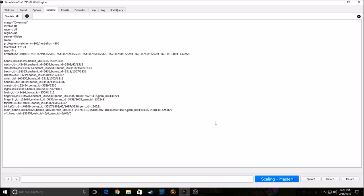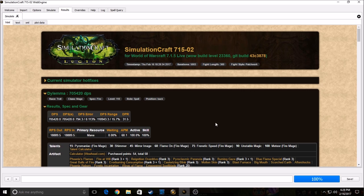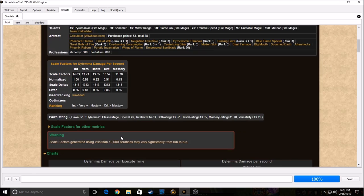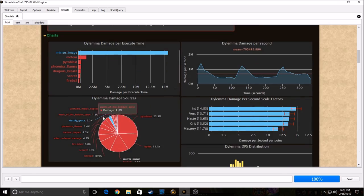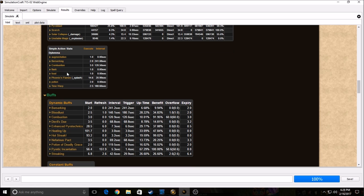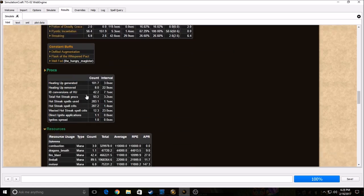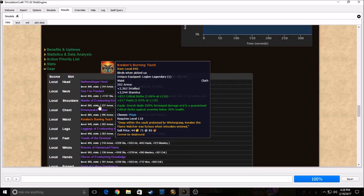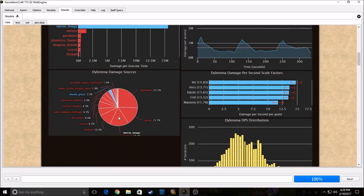And then we'll see what stat weights we get. So 705k DPS — my stat weights are coming out as: versatility, haste, crit, mastery. You can see the chart, the damage breakdown, simple actions, buffs, and come down here to see the gear. That's the very simple way to simulate your character.